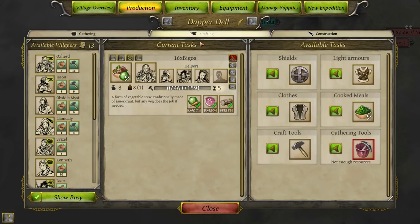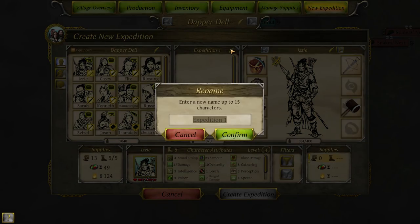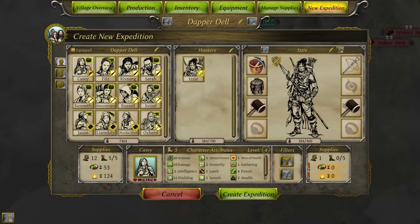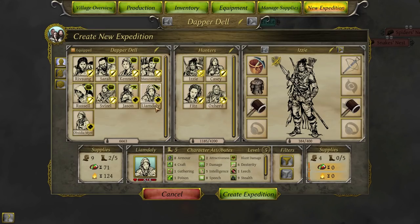Liam and Jason, you're gonna hang out there, because we're going out. We're finally setting up a new expedition. It is time, everyone — this expedition shall be called 'Hunters', because it's pretty much what they're going out there for. As far as who we take: 19 damage, 27 damage and poison, 19 damage with a bit of gathering, 18 damage with a bit of gathering but a huge amount of armor. Casey, you're coming along. Oxhood, you're definitely coming along. Having a chunky amount of damage dealing out there is incredibly useful.